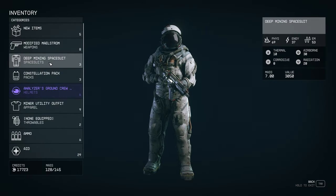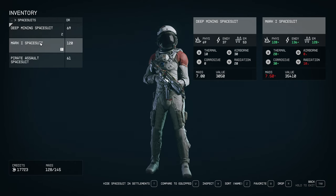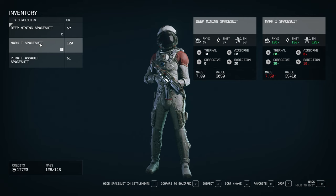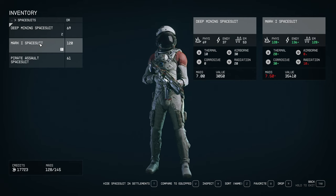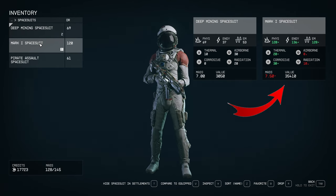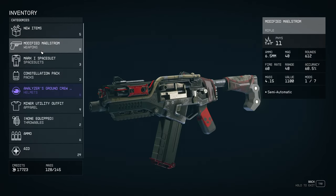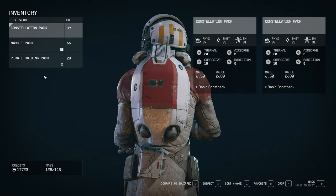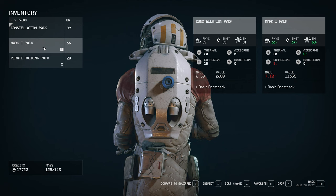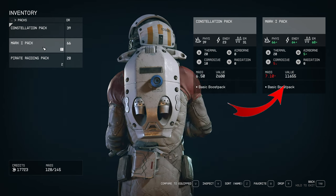They're gone now. We'll go into our inventory and have a look at each one. I'm just going to compare what I've already got on. So you can see the one that I have got on is 69 physics, 39 energy — EM is 30, 53. And you can see the green is indicating on the Mark 1 the giant jump. So that is a big jump. Let's have a look at the pack now. And you can see the same thing all in green on the right — the Mark 1 pack basically doubled everything on the right. So we're going to put that on.